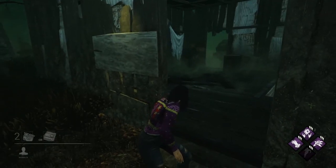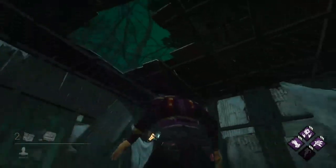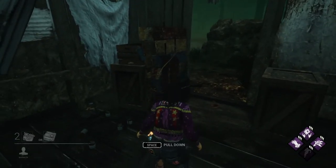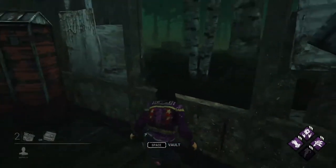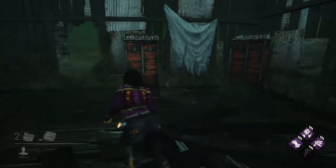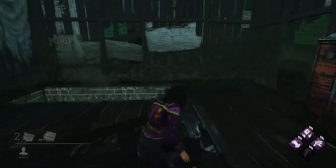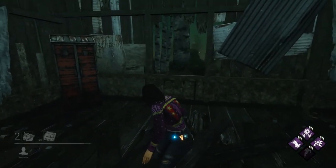On every Autohaven Wreckers map — and also any map that is outside — there is a killer shack. This map can have the basement, and it always spawns a very strong pallet here and a window that is akin to a long wall. This tile is very complex and I'm not going to go into it in this video, but I will make a video at a later time going over just how to run this as well as you possibly can, so stay tuned for that.